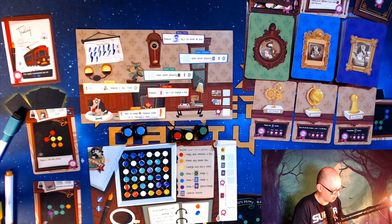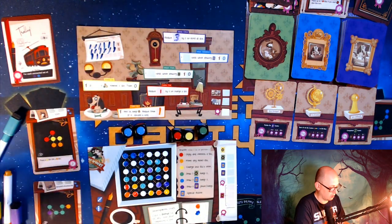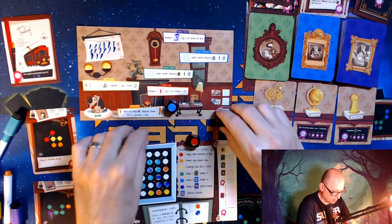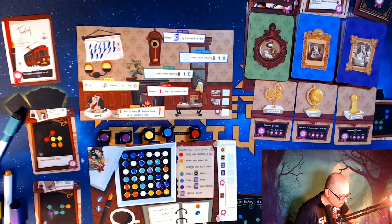I burned a blue to look at that and that makes the end of my turn. Nothing exciting is happening here. Let's roll these five dice — I'm down to two purples again. I need to get the other yellow.